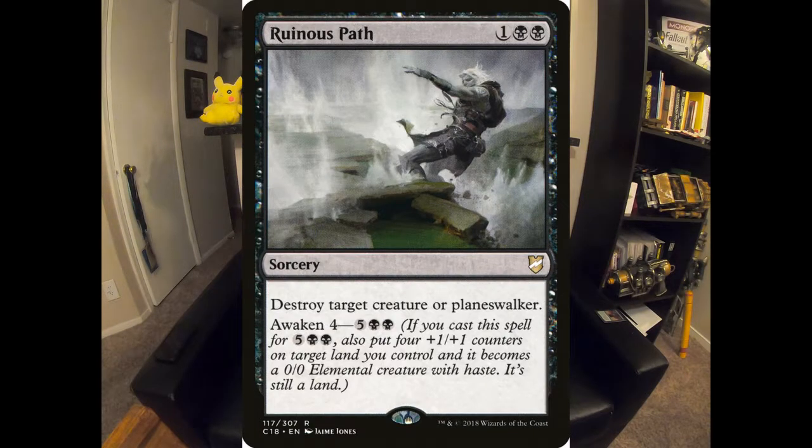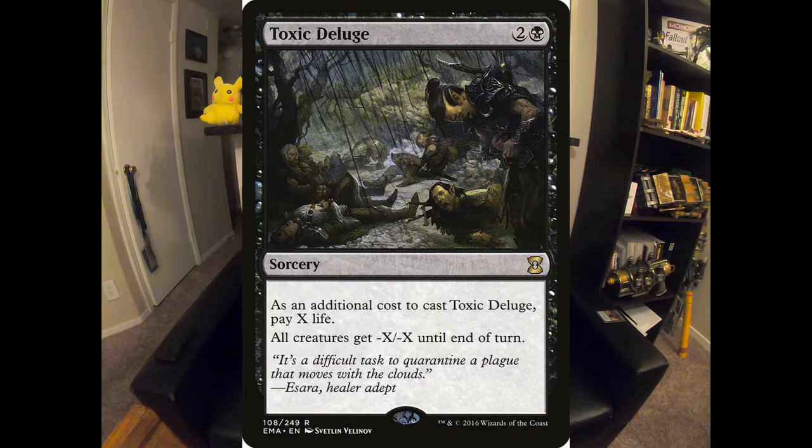Getting into sorceries in no particular order — some are draw power, some are targeted removal, some are wraths. Ruinous Path is underrated: not only does it hit creatures or Planeswalkers, but paying the late-game Awaken cost also gives you a random 4/4 out of that, which isn't bad. Toxic Deluge is probably one of the best wraths in here because it gets around indestructible and destroys things you normally have no business being able to handle. And obviously the great black wrath of all — Damnation. The card's self-explanatory.